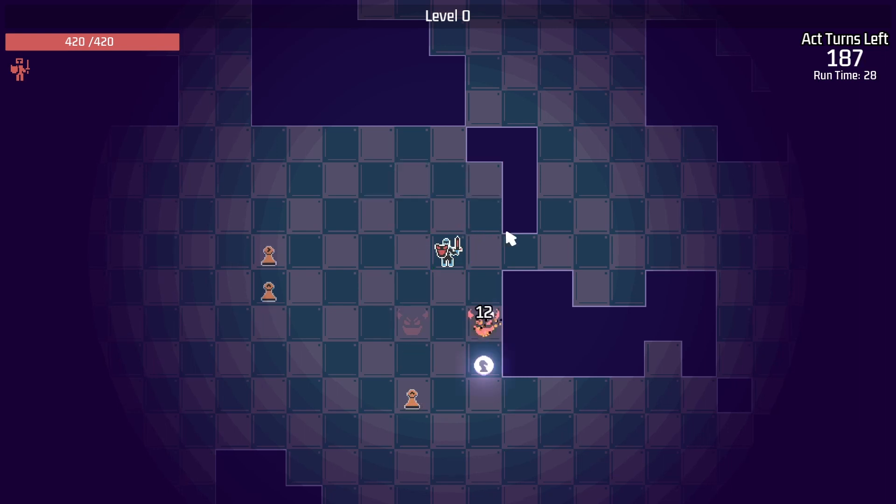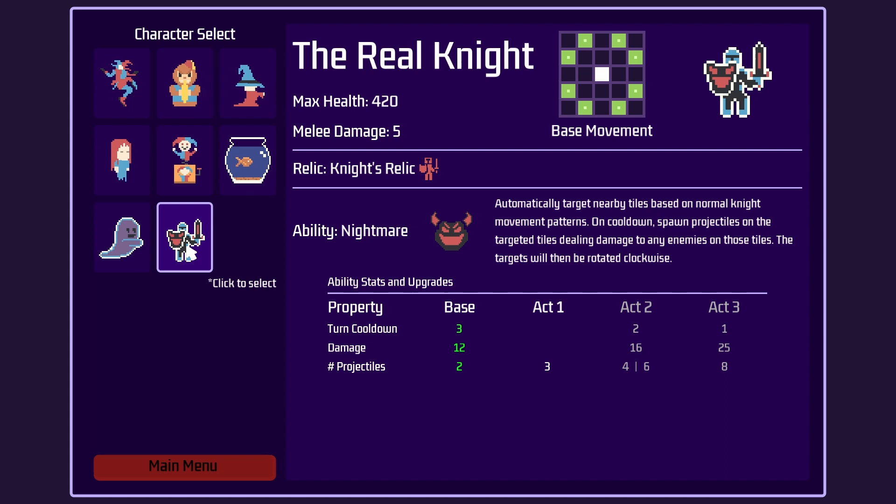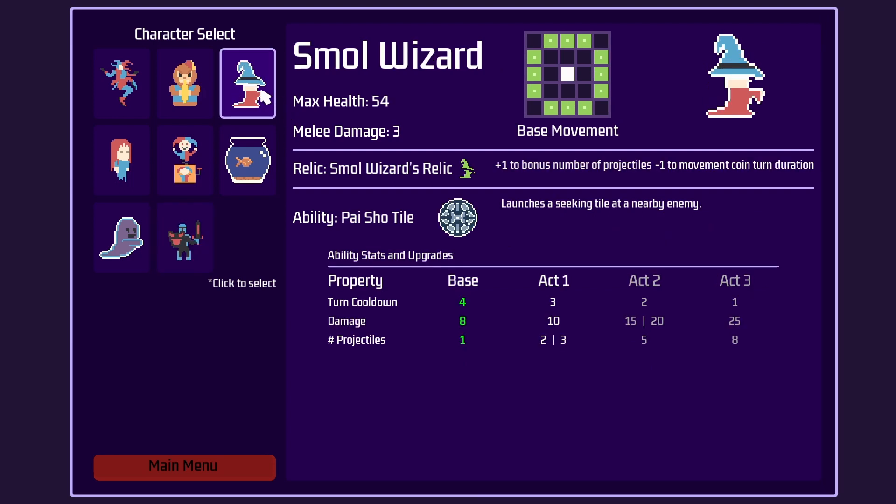Now I have the character set up in game with the nightmare ability, and I gave it the base movement of the knight chess piece. But that does mean I have to adjust the small wizard's movement so they each have their own unique movement patterns. I'll just give it a little bit of extra movement tile since it is the cutest little powerful wizard out there.